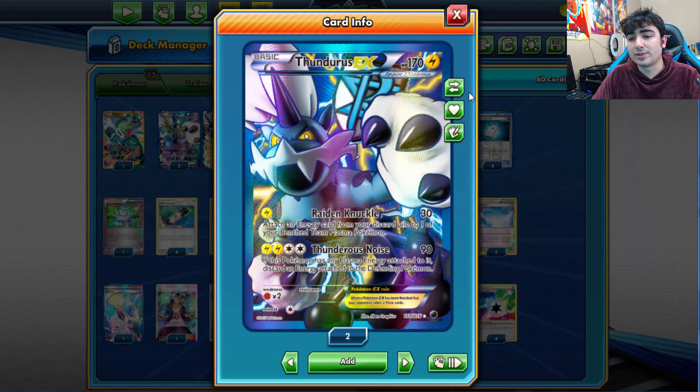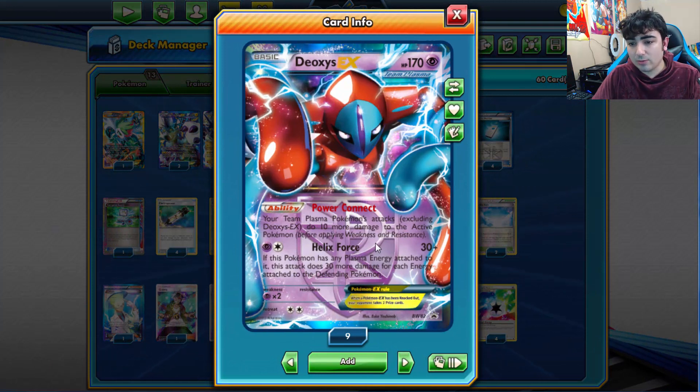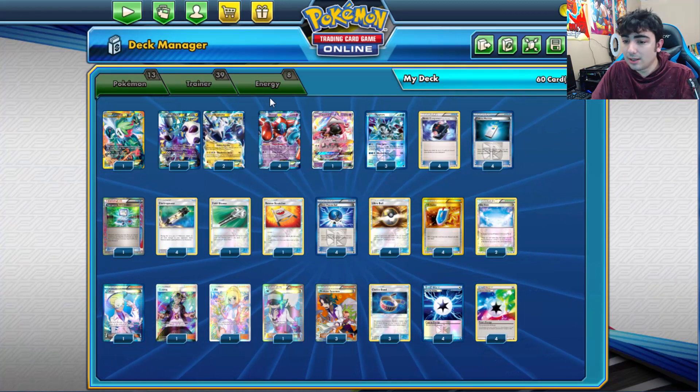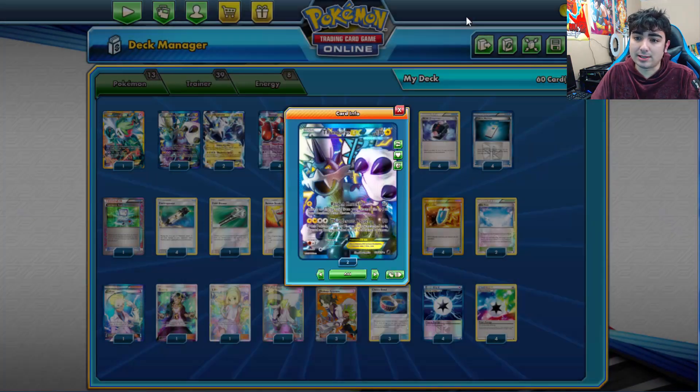There are many ways to boost up that damage, one being Deoxys EX. The main ability we're focusing on is Power Connect — your Team Plasma Pokemon's attacks, except Deoxys EX itself, do 10 more damage to the Active Pokemon. We're definitely running 4 of them here, so if we're lucky we can boost damage by 40 with just the Deoxys EX alone.